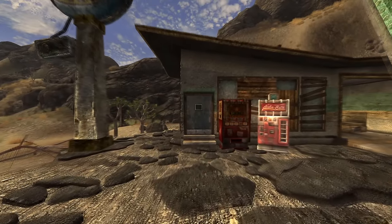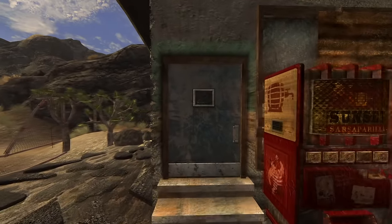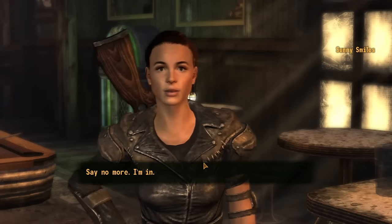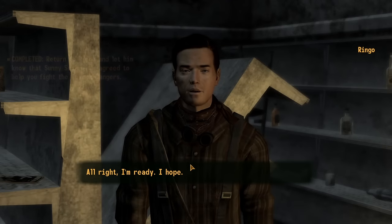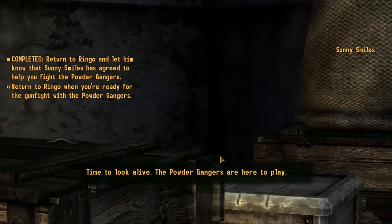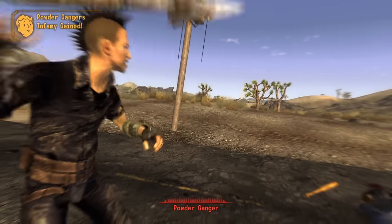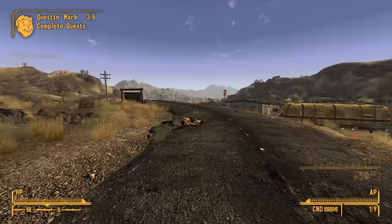Next, ask her about the situation with Ringo and ask where he is. Head to the gas station and speak to Ringo and ask about helping him with the powder gangers. Speak to Sunny Smiles about helping him and head back to Ringo to start the battle. Kill all the powder gangers and loot all of their valuables. You will be given 100 caps for helping Ringo and become idolised by Goodsprings.